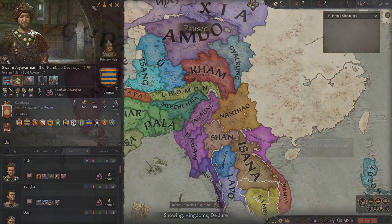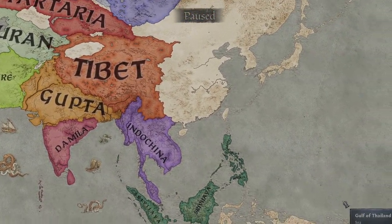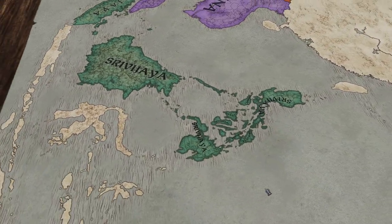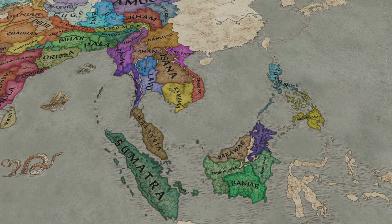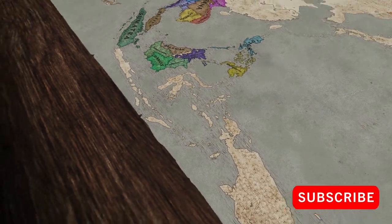Let's get into why this mod is worth your time. It expands the kingdom of Tibet by adding more land to the south which connects to the new empire of Indochina, which is pretty big and contains 11 kingdoms all the way down to Malaysia. The other empire introduced by this mod is the kingdom of Srivijaya, which spans from Indonesia to the Philippines, and that has 9 kingdoms included. As you can see, some of Indonesia is still mapped out but there's no land being placed as of now.